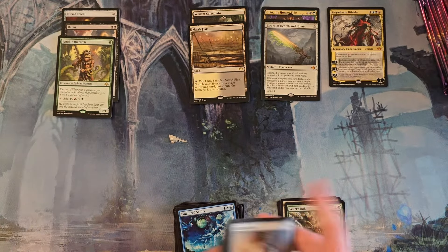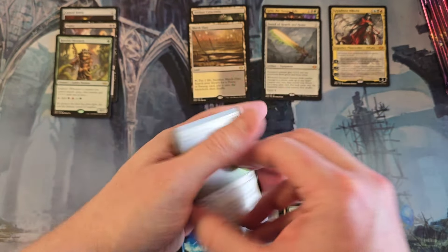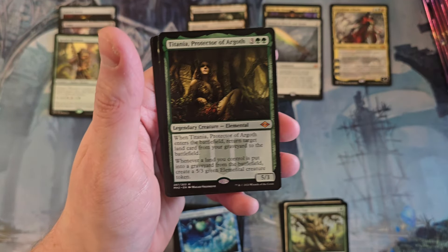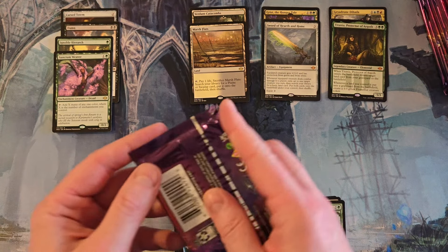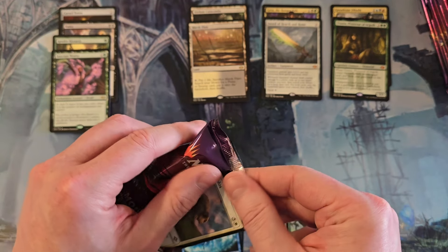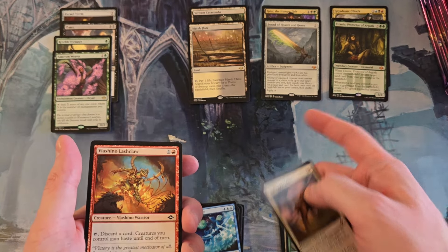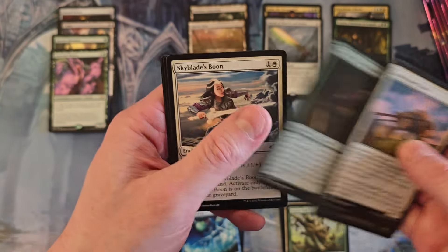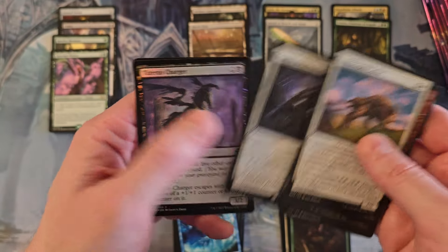Fractured Sanity. Titania. Sanctum Weaver - it's better than the mythic that was in the pack. Titania isn't a bad card, but it's definitely on the bottom end. That's the reprint mythic, and usually you get one reprint mythic per box, so that does mean we're not going to get one of the better reprint mythics. Tilda's Provisioner. Search the Premises - I forgot that was a rare.